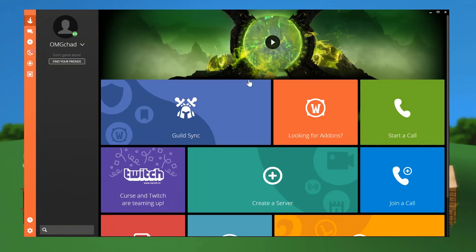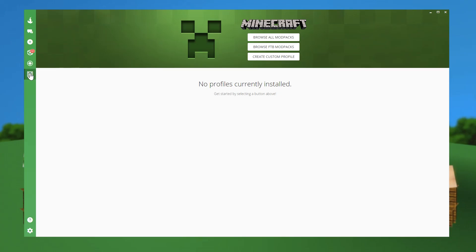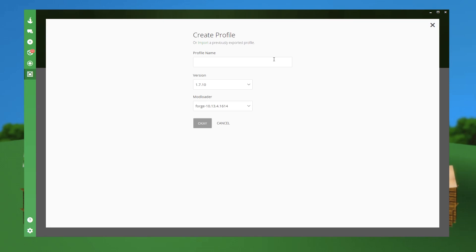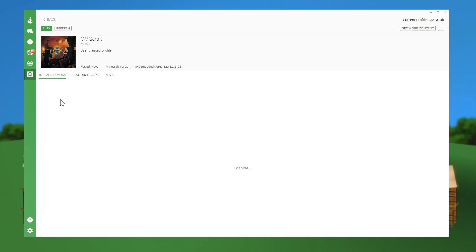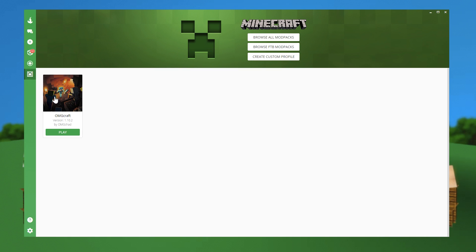But now that it is a Forge mod, you can easily install it in the Curse launcher and run it in your single player. So here's how. The first thing you have to do is create a Minecraft custom profile. Go ahead and click custom profile. Choose your version as 1.10.2 and you can name it anything. We're going to name ours OMGcraft. It'll download the 1.10.2 Forge version. Go ahead and click on it and you can see the profile — you can have as many profiles as you want.